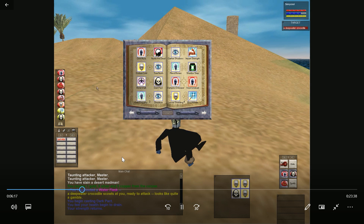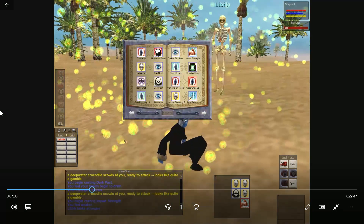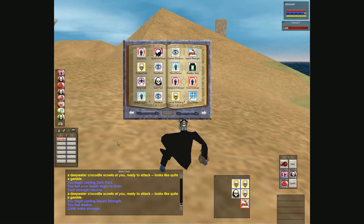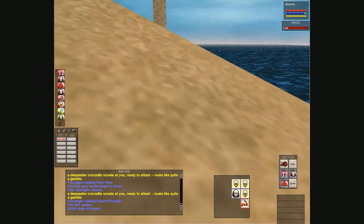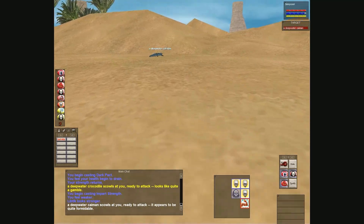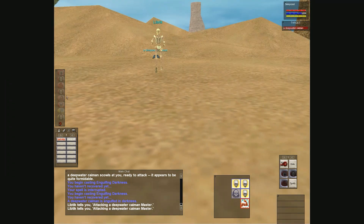The beach is really good because the caimans and deep water crocs aren't social and don't aggro, so you can be killing a red deep water crocodile and nothing else will jump on you except for dry bone skeletons and madmen. Just watch out for them. Done meditating now, casting some buffs - I just gave my pet Impart Strength. At level 16 I got a new pet, a new Shielding spell which is really good, Spirit Armor I can give to my pet, and Endure Disease and Endure Cold.